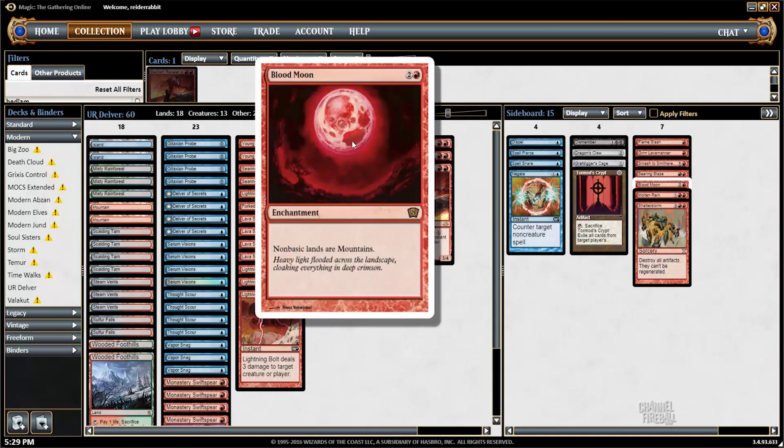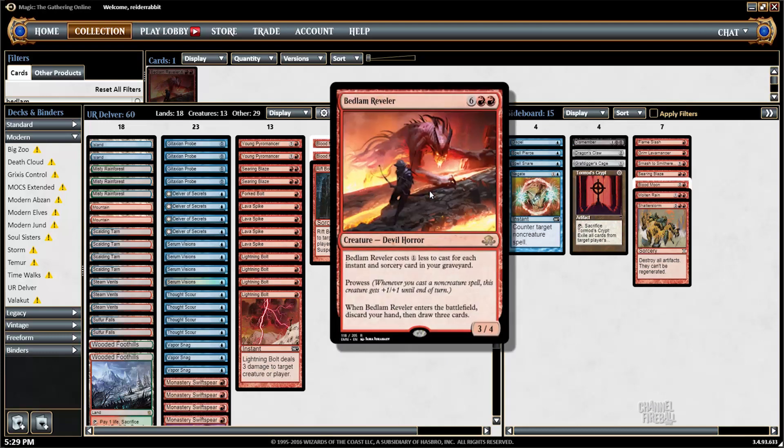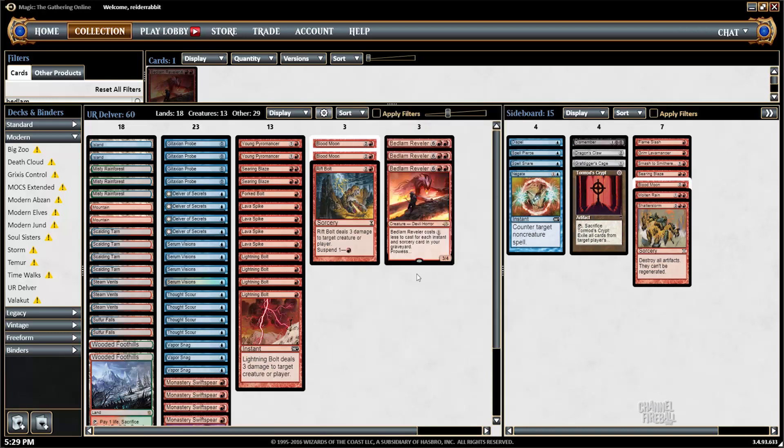I've been really in love with Blood Moon lately. I played a Temur Moon deck at the World Magic Cup Qualifier, but was looking for something that could play Blood Moon while being a little bit more streamlined and aggressive. My take on this deck is very aggressive — it's actually closer to a burn strategy than a pure control deck. I don't have any counterspells in my main deck, partly to make the best possible use of Bedlam Reveler. I've got as many one-mana burn spells as I could fit, including four copies of Lava Spike and one copy of Rift Bolt.